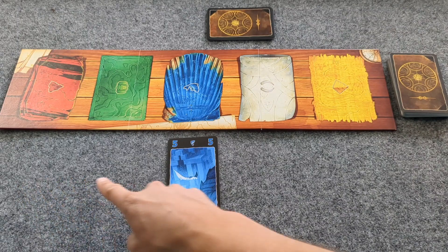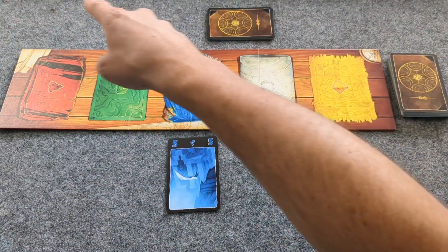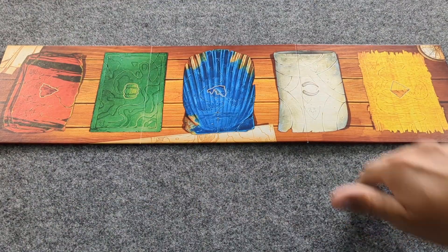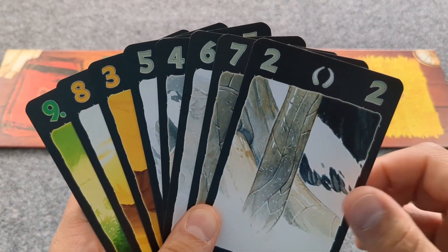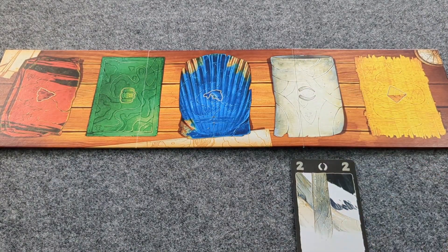When placing cards, we will place them on our side of the board and our opponent will place them on their side of the board facing them. At the beginning of the game, both players start with zero points. The eldest player goes first. On your turn, draw a card from your eight-card hand and place it down with the corresponding color.